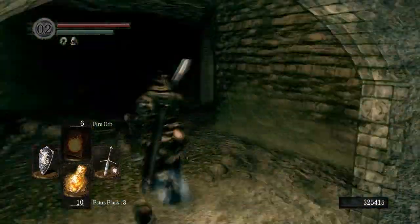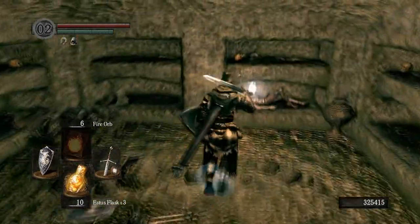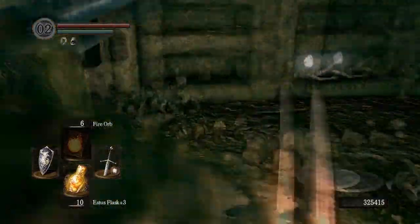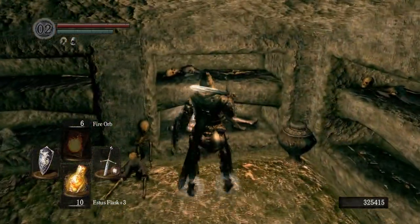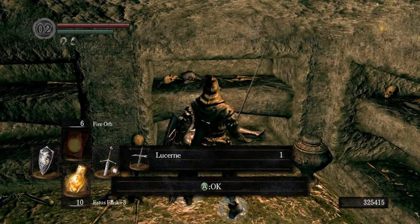We're just going to run into this room here and there is our Lucerne right there. It's going to have I think one or two guys in here. Definitely at least one guy just camped out in the corner waiting for you to walk in. But these guys aren't any serious threat. There is your weapon.